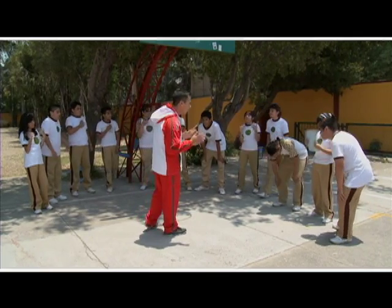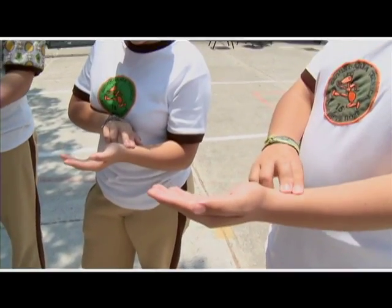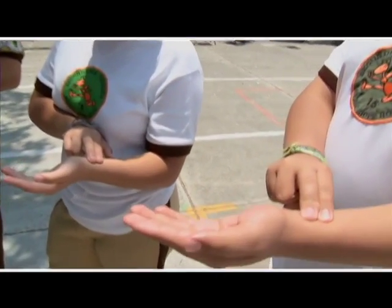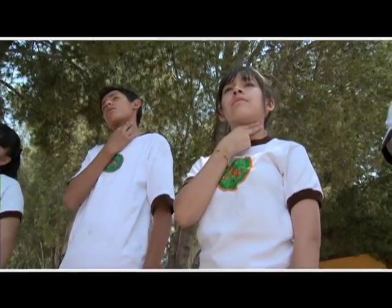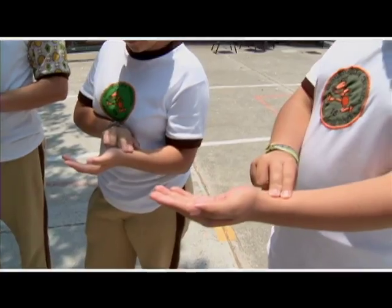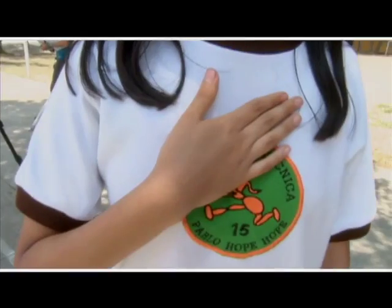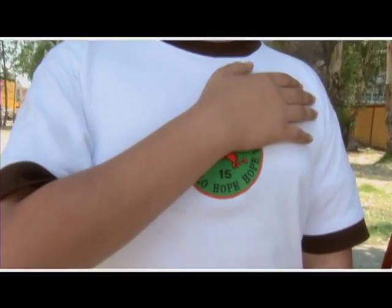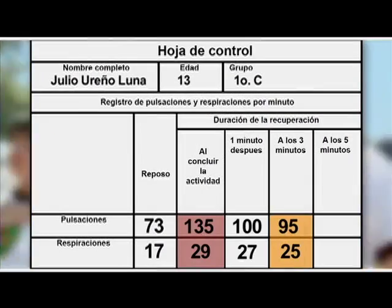Los jugadores se ubican en un lugar templado y toman su frecuencia cardíaca. Unos colocan la mano izquierda con la palma hacia arriba y a uno o dos centímetros del pliegue de la muñeca, presionando suavemente con los dedos índice y medio de la mano derecha. Otros colocan los dedos índice y medio de la mano derecha en uno de los lados del cuello hasta sentir las pulsaciones. En ambos casos, para conocer su frecuencia cardíaca, cuentan los latidos durante 30 segundos y los multiplican por dos. También cuentan durante un minuto el número de veces que su pecho se eleva para conocer su frecuencia respiratoria. Estas mediciones las hacen al terminar el juego, a los tres minutos y a los cinco minutos.